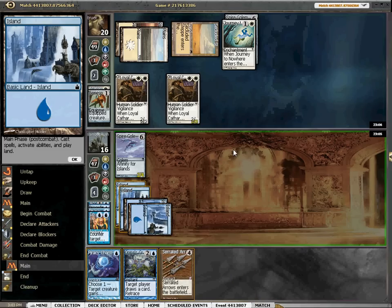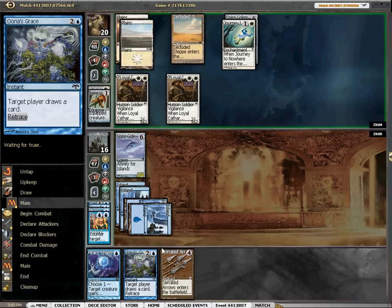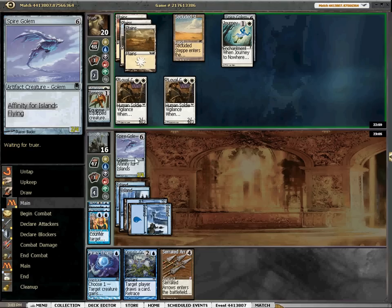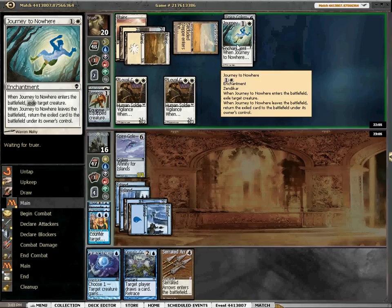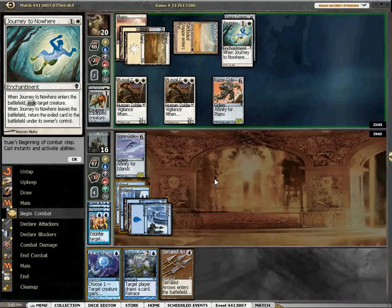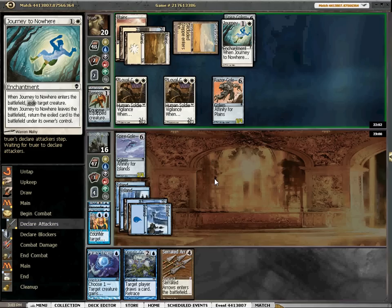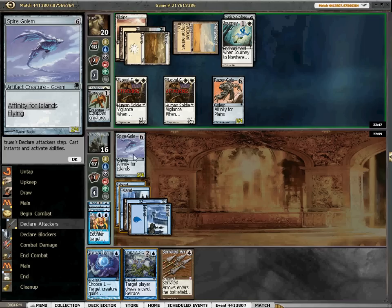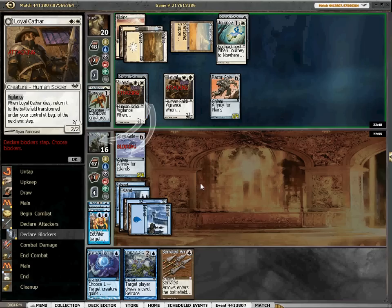We'll go ahead and lay this down and leave up Piracy Charm. We have to decide if we ever want to use that. If he journeys this and we ever draw Echoing Truth, we'll be good. That's something we don't necessarily want to see, but we have Serrated Arrows. I think I'm going to force him to discard at this point. Also going to block this.